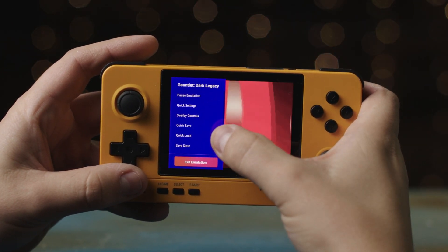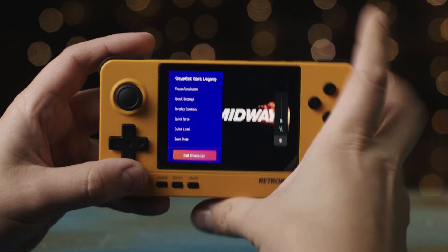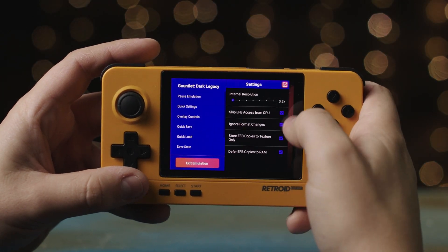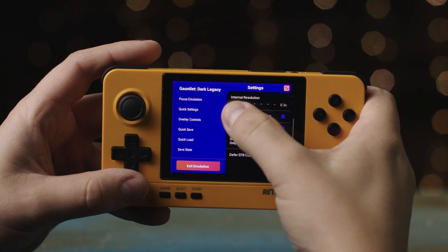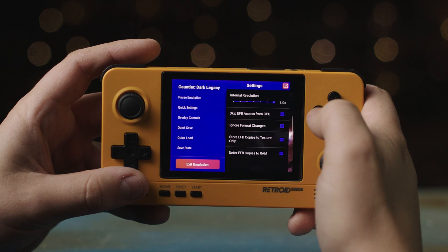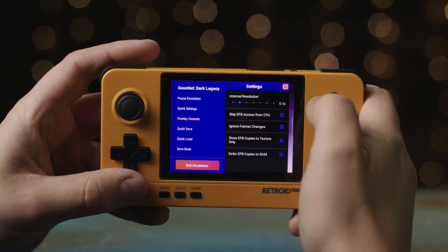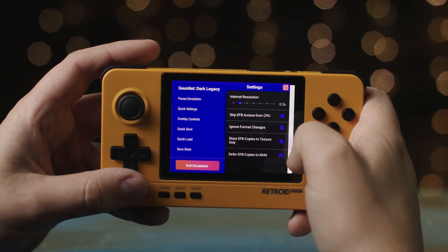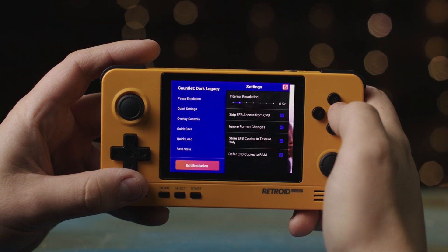The thing you want is the quick settings, and it gives you the ability to change the resolution. So if at 100% resolution your game is not running great, you can downgrade the resolution and it usually plays a whole lot better. And then you've got another bunch of settings you can play around with to optimize and get your game running better.